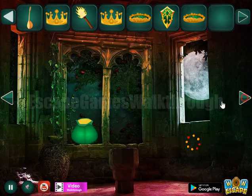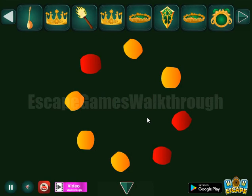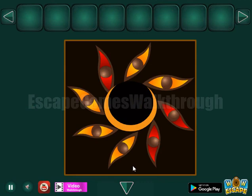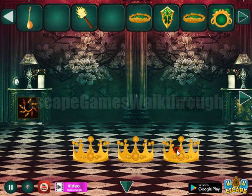We can light it — no, we can't light it. Let's look here. And then another hint with red positions. Select it. So these positions we have to select here in this place. And we have these three positions are red. And then we have all the three crowns.